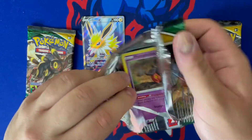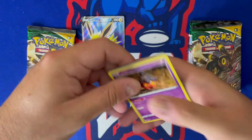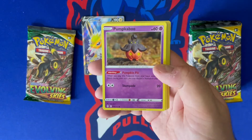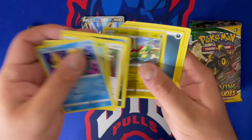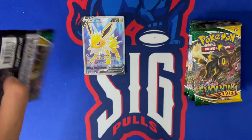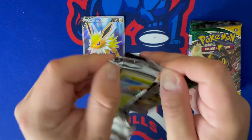Pack number three — not gonna be the longest rip because we do have to get into that giveaway today, but good luck to everybody who entered. Let me know: have you opened some of this Evolving Skies yourself, and if you have, what's been your best hit so far? We got a Flapple in the rare spot and then an ice cube card. This is our fourth pack of the ETB.